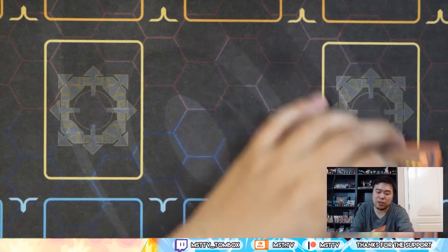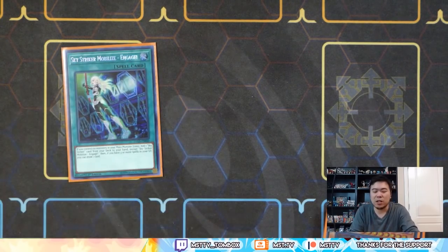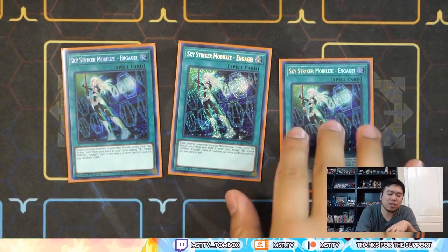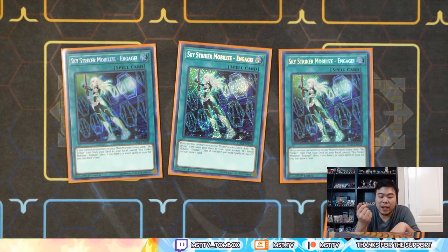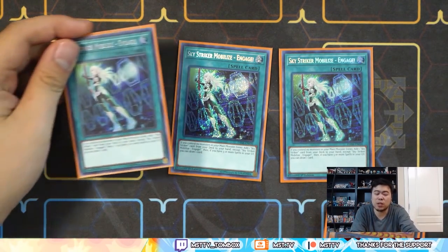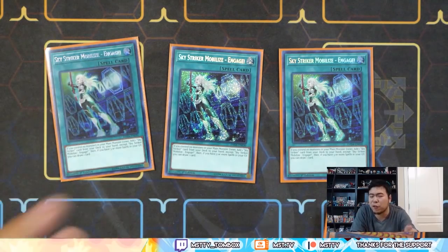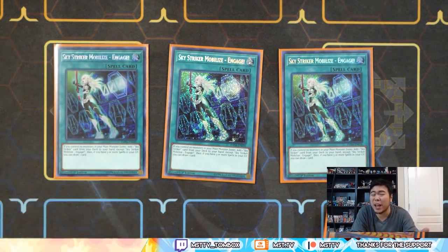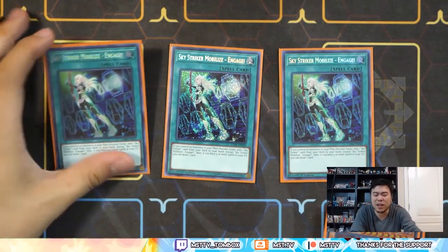That's basically it for the monster lineup. Let's go to spells. Sky Striker Mobilize — Engage! This is a must three-of. This is the best card in the deck — it basically acts as half Pot of Greed, half search whatever you want. The only condition is you don't control anything in the main monster zone, and that's something people tend to forget a lot. They keep forgetting they can't activate most cards when they have a monster in the main monster zone, which makes Kaiju a very good counter against this deck.